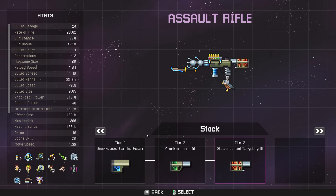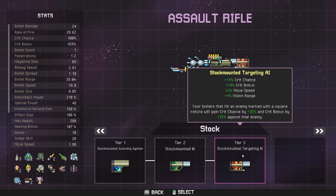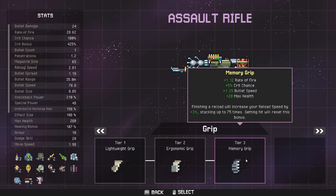First thing I want to show you is the gun that we've given our drone. As you can see he's got a tier 3 stock mounted targeting AR, so that increases crit chance, crit bonus, movement speed, vision range, and your bullets that hit an enemy marked with a square will gain critical chance by 35 and critical bonus. A very nice little stock there.